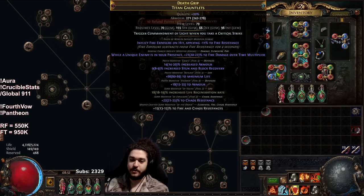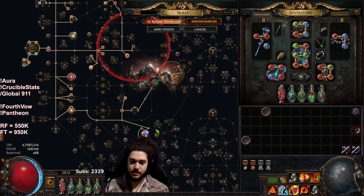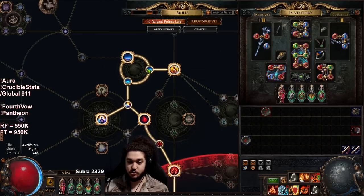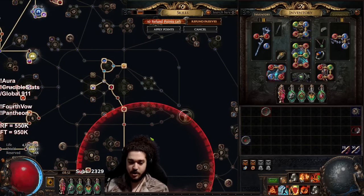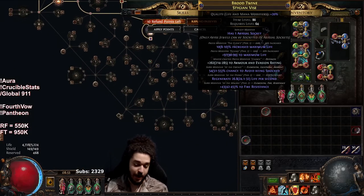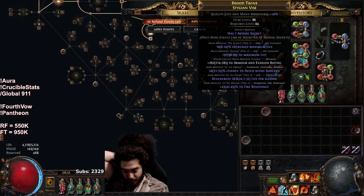My gloves were crafted pretty early — they're pretty weak. They have fire exposure, 'enemies in your presence gain' a huge multiplier, life, chaos res, and double res. The stats are just really low, which is my only problem. If I were going bigger I'd try to unveil a prefix for plus two AoE to throw my auras in and get an actual AoE node. Speaking of AoE, I could completely drop the AoE cluster and put a point in life to get two points back to go somewhere else — you don't need AoE if your focus is more on bossing.